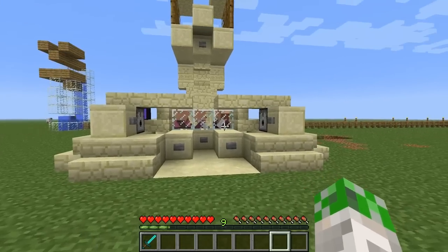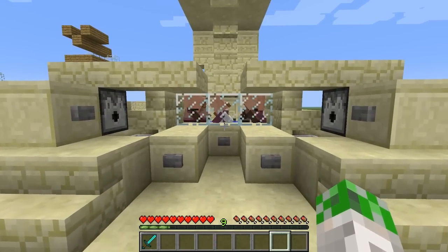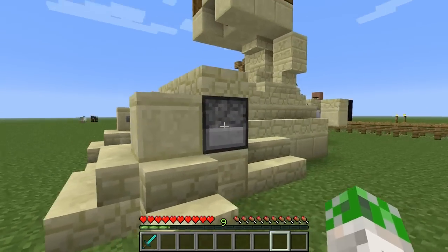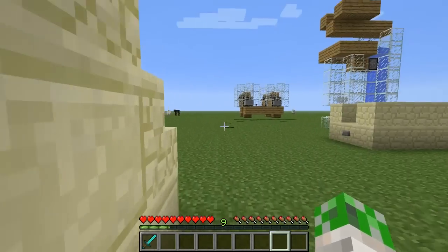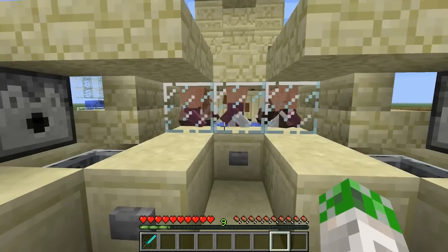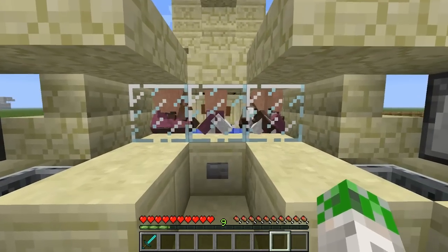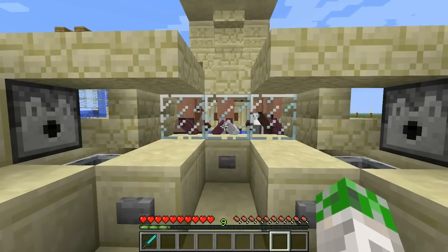This is DocM with another Minecraft video. Today we want to create an infinite toggleable villager breeding station. We have a trading bay here that will give us an infinite supply of villagers to choose from, and it is toggleable so we can turn the breeding on and off, which is really helpful because the breeding can easily get out of hand.